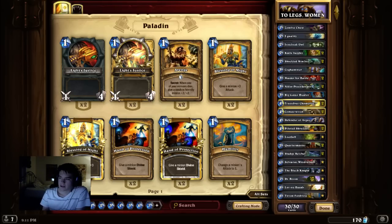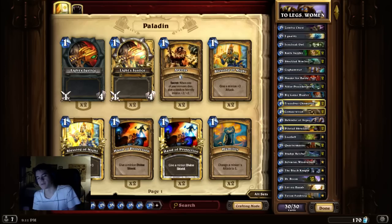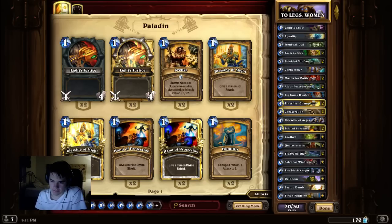That being said, you're not looking to go into fatigue against a Handlock. You're looking to still be aggressive, but you can be slower aggressive — you can make trades when you see them appear efficiently. It turns more into a Zoo style, but because of Paladin's cards, it can get very slow or really fast depending on what's going on.